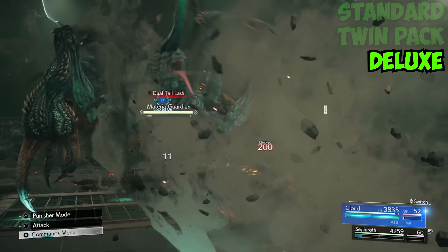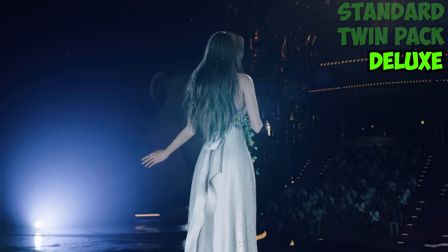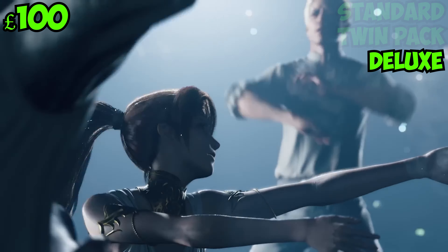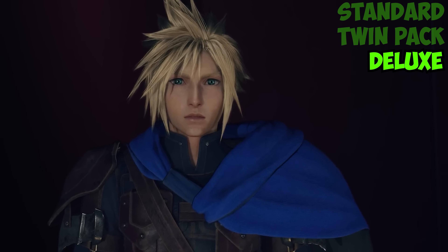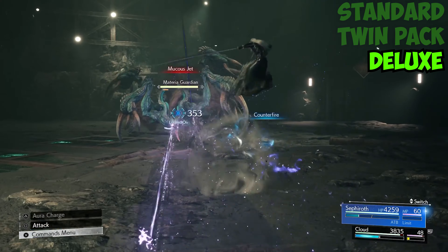The deluxe version comes in three different versions: a physical version and two digital versions. The physical copy retails for £100 and includes the Final Fantasy 7 Rebirth game with a reversible cover, a mini soundtrack CD, a hardback art book, a steel book, and a Midgar bangle accessory. And if you pre-order from GAME in the UK you will receive a second steel book.